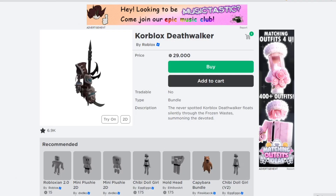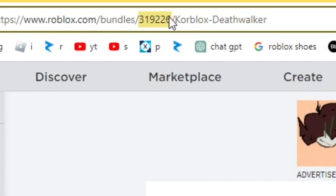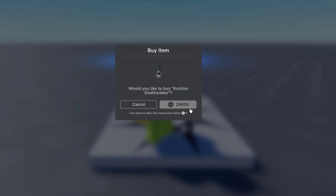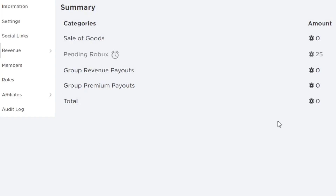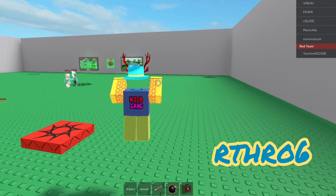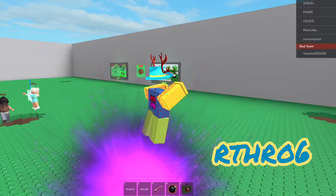Hello everybody and welcome to my YouTube channel — make sure to like and subscribe if you want more content like this. This is my Core Blocks Death Walker review. I'm going to buy it by copying the ID; I'm with an item buyer so I get 40% off. I donated myself 29 Robux for my group so I have zero Robux left — just kidding, it's only 10k.